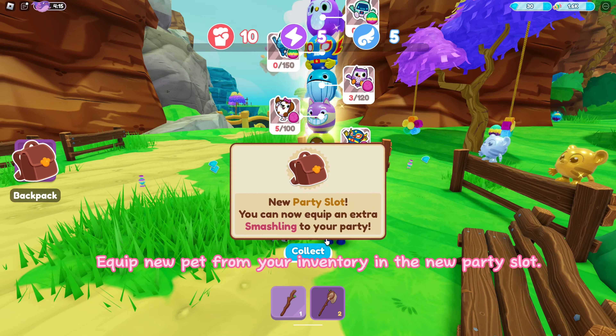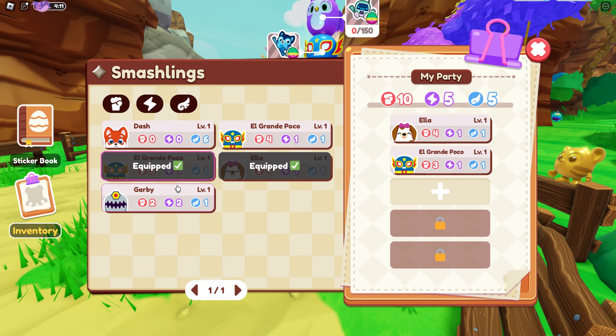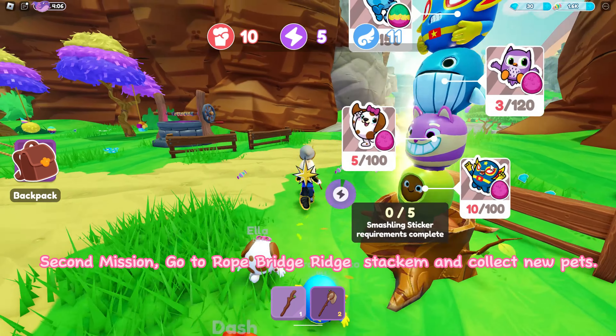Equip a new pet from your inventory in the new party slot. Second mission: go to Rope Bridge Ridge stackum and collect new pets.